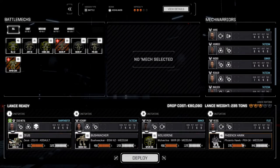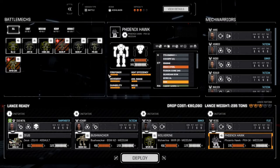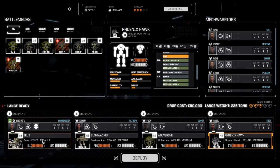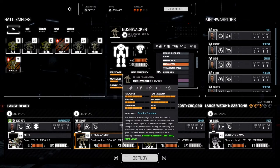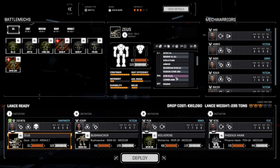Our main lance is ready to go. The only difference in the mechs from the last mission is we now have a medium laser double-plus added to the Phoenix Hawk, which gives an extra plus-10 damage. Then in the Zeus, we weren't originally able to put a lower arm actuator in the right arm, but we do have one now — taken out of the Bushwhacker since we didn't need it there. So those ATMs have a better chance to hit. Let's deploy and get it done.